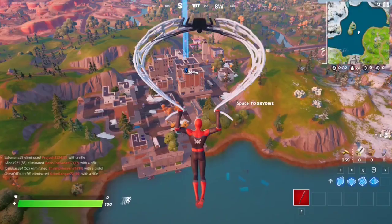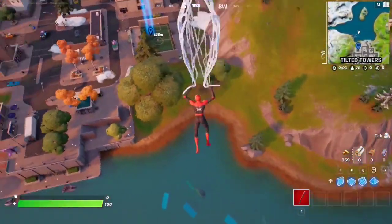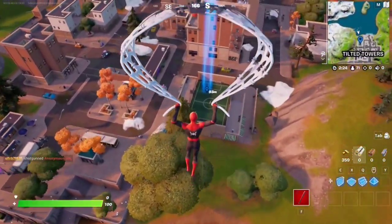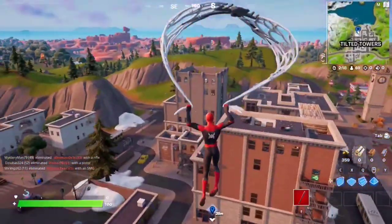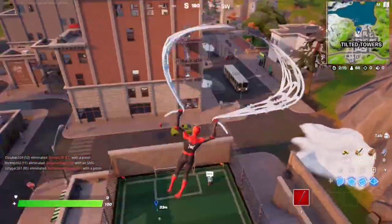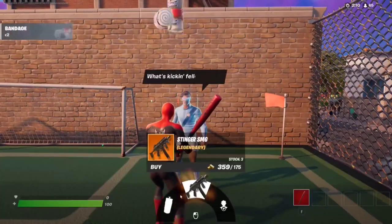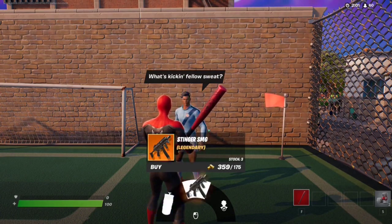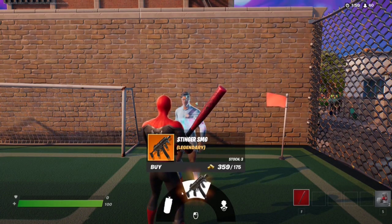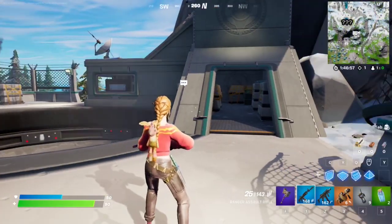If you want to talk to Galactico — NPC number 22 — make your way to Tilted Towers at this soccer field location. You should find the NPC hanging around there. The new Tilted Towers POI looks absolutely beautiful. You can buy the legendary Stinger SMG, which is super OP, and you also get a Shield Cake — making this a very strong Tilted Towers drop. You can also hire him for 95 gold.